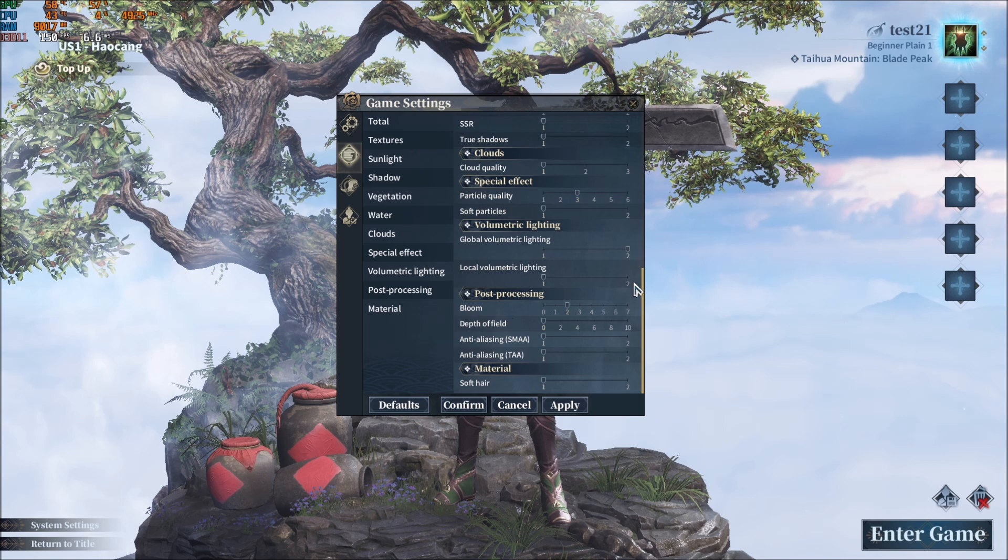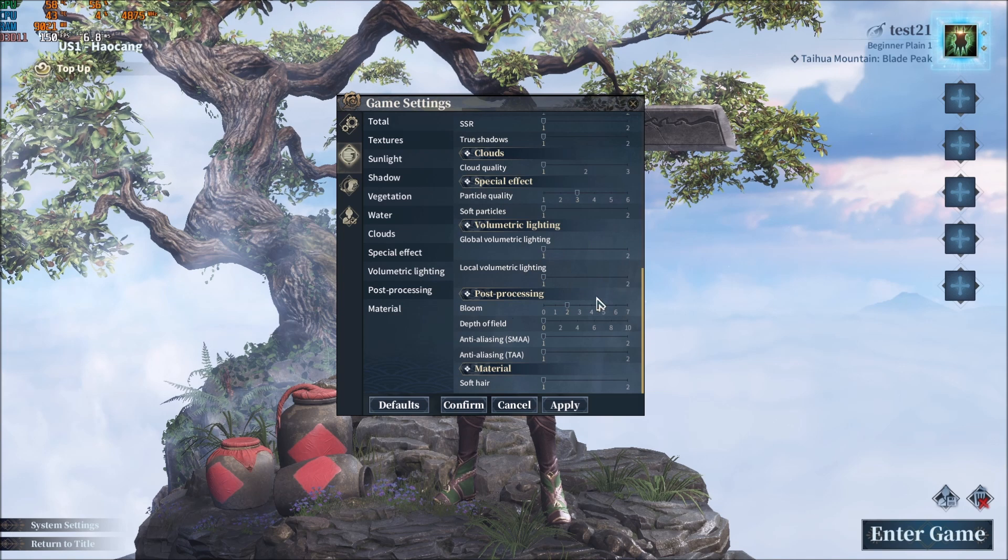Volumetric Lighting can hit a lot of your FPS. It doesn't hit my desktop too much, but on my laptop I'm getting a lot more FPS with this one lowered. Going to 1 and 1 gives me a nice 7% boost in my FPS, so definitely use this setting if you're struggling with FPS.